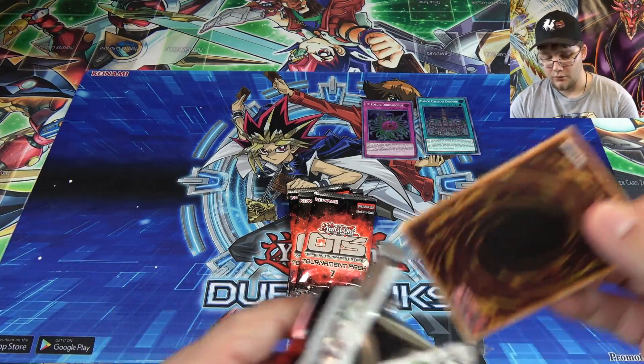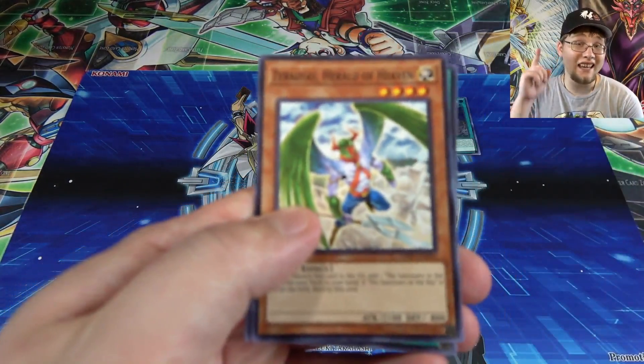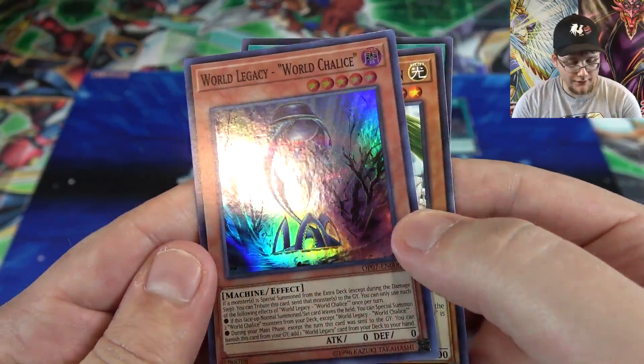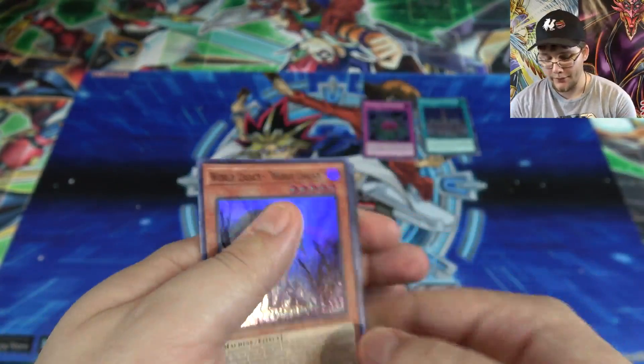And I cannot get this pack open. There we are. Also, yes Konami, you can use that idea — it is free. We have Xeraldus, Rare Value, and also a World Legacy World Chalice. Well, that's pretty cool. I think I got two of these last time, so I think I have a playset now.